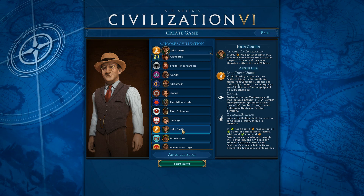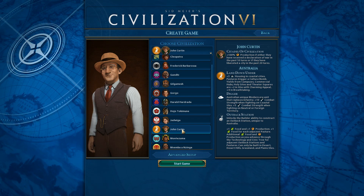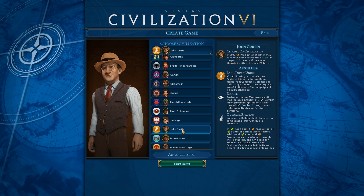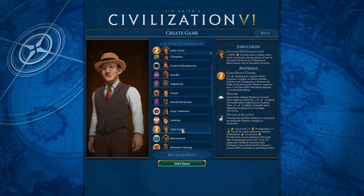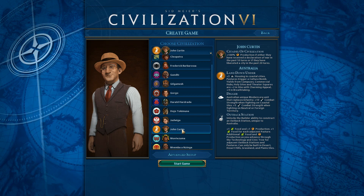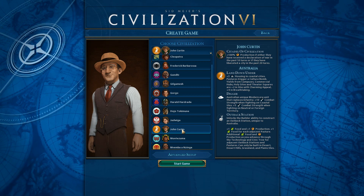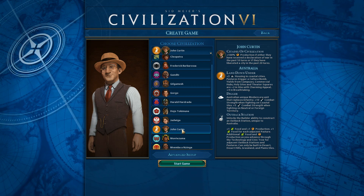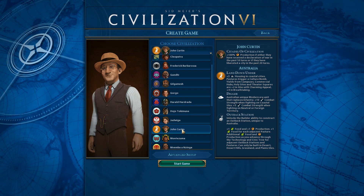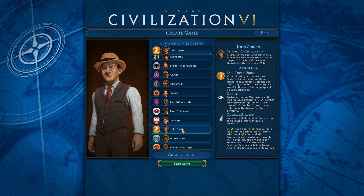Their unique unit is kind of meh, but it makes up for it elsewhere. The Digger — it's Australia's unique modern era unit, replaces infantry. It has plus ten combat strength when fighting on the coast, and plus five combat strength when fighting in neutral or foreign territory. That's somewhat good, though it's a little late in the game.